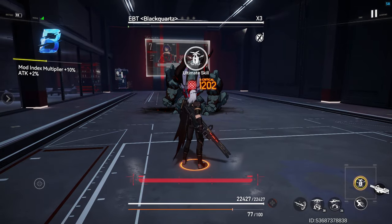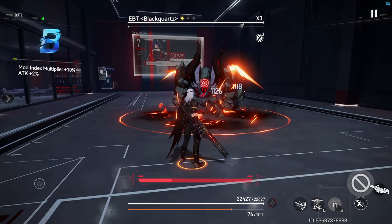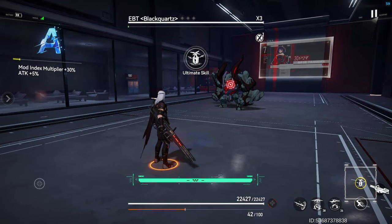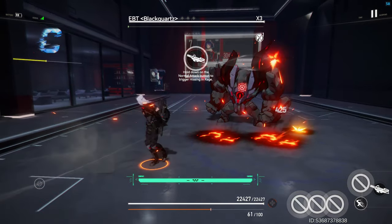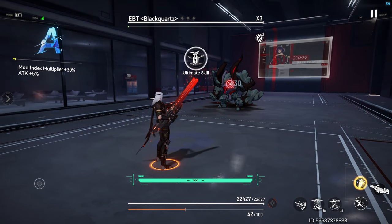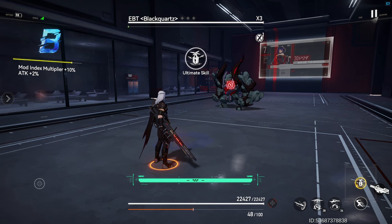Firepower stacks can be gained by using Skill 2 and Skill 3. Letting a special animation play after the final sequence of his basic attack will load a round into his weapon and grant more stacks. His basic attack, Storm Blitz, has three sequences, will generate energy on hit, allowing the final sequence's animation to play out, loading a round into his weapon and charging his firepower meter. This can be a little tricky to pull off if you like to unga-bunga the attack button, so be mindful of that when basic attacking.